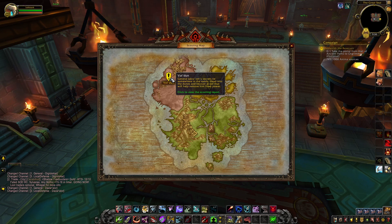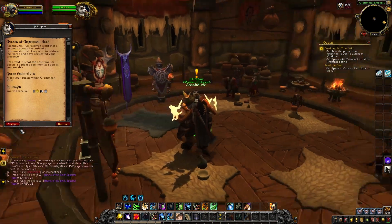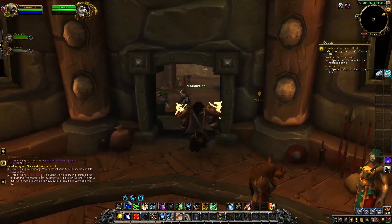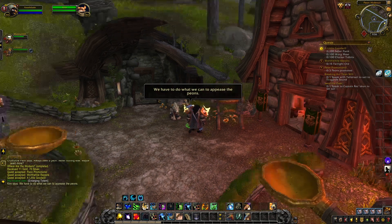Once you've completed this main questline in Valdoon, you will just need to reach level 50, or if you have a main character above level 50 you can hop onto that character and go to the Orgrimmar embassy. Here you will find a new quest. This questline will take you through some short easy quests and at the end of that questline you will unlock the Vulpera allied race.